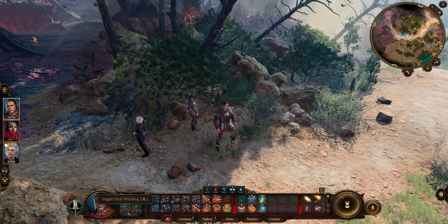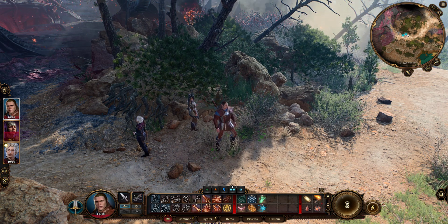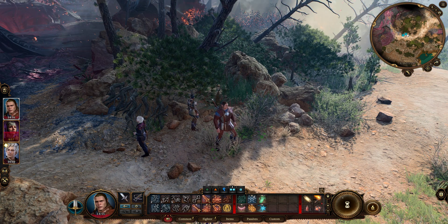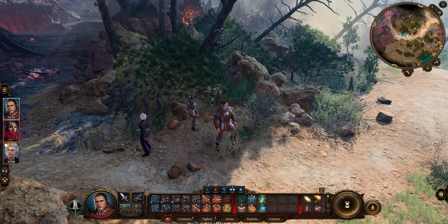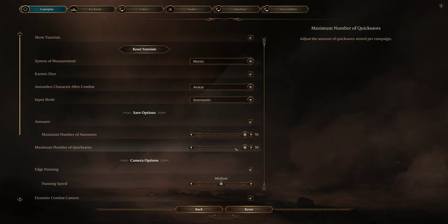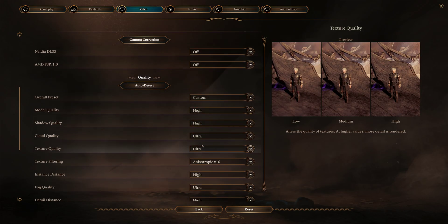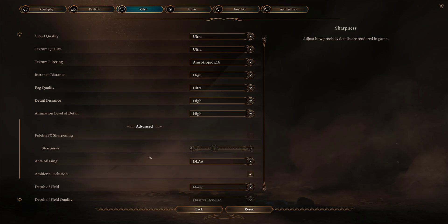Alrighty, here's a quick fix. I found it — I'm sure it's somewhere but it was a little difficult for me to find, so I figured I'd post about it. If you're in-game and you see flickering images, change the setting I'm about to show you.